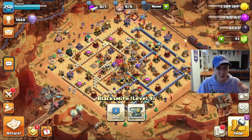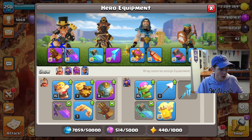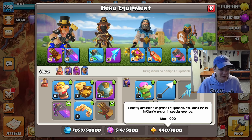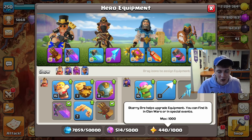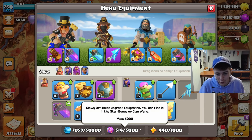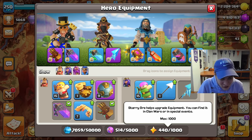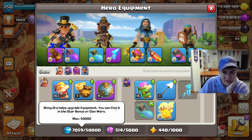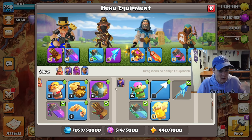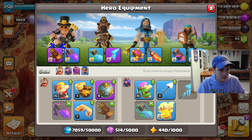Next I want to show off the blacksmith — we are going to be doing some upgrades in here today. We have quite a large stockpile of goodies: 440 starry ores. I saw a comment the other day where someone said they'd trade all their shiny ores for my starry ores — I feel like I would do that, because I'm always running short on shiny ores. We have all the equipment pieces we use every single attack at max level now.